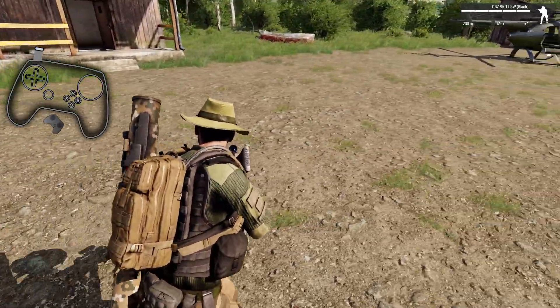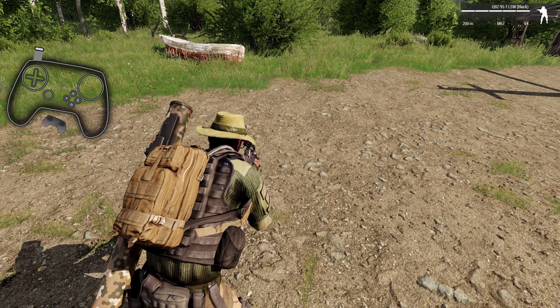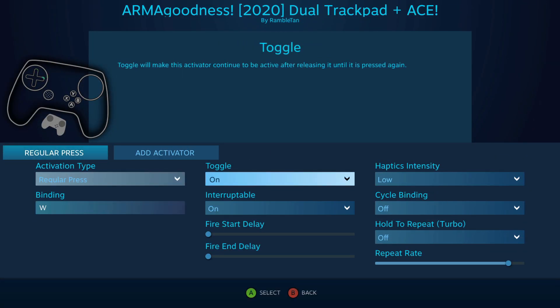But why is it doing it for left and right? Because you can see when I flick down it just flickers. Odd behavior aside, I would never use this for WASD - that's just an example.